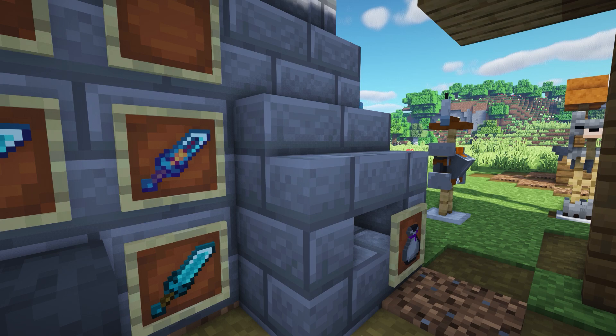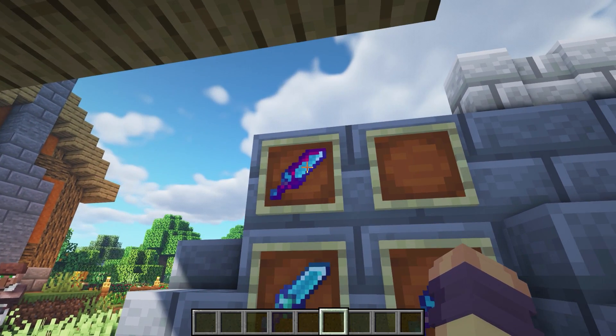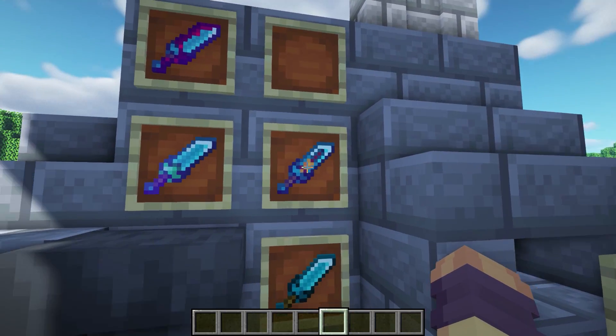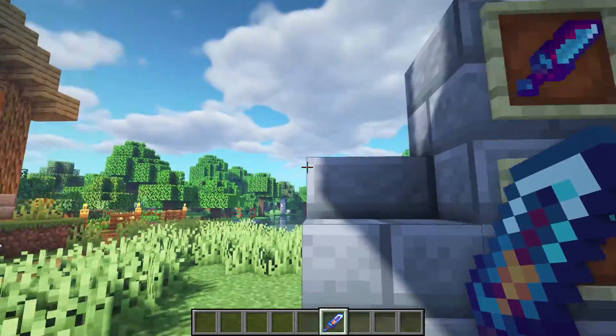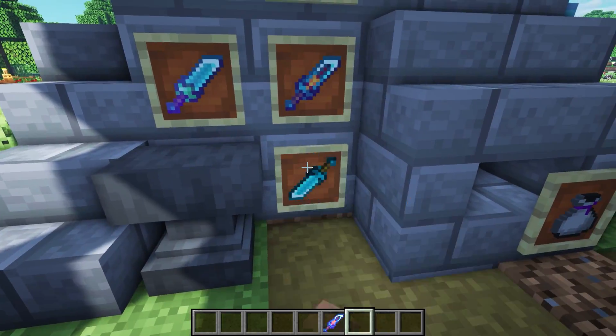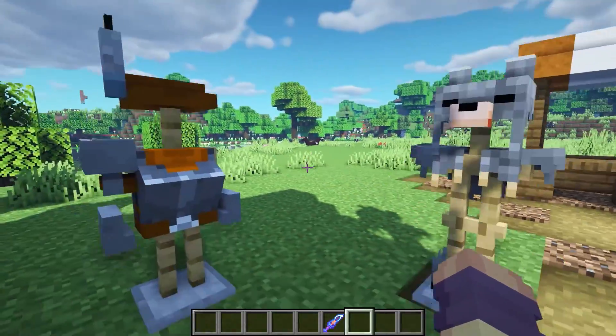Next we have Enchanted Swords, and this makes all of the sword variants' enchantment perks have different textures. So this is Sweeping Edge, and as you can see each one has a different texture — that is just so much more cool. This one's Smite, and that's just the default. This is such a cool texture pack.